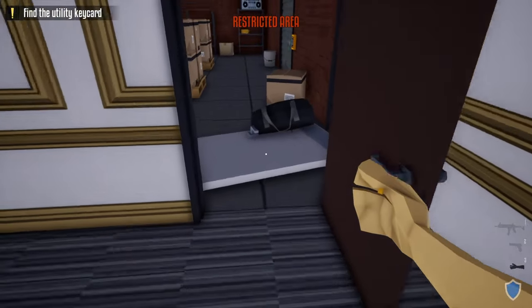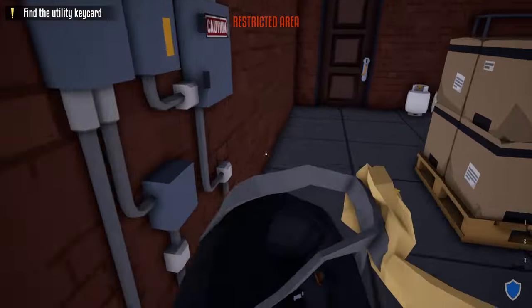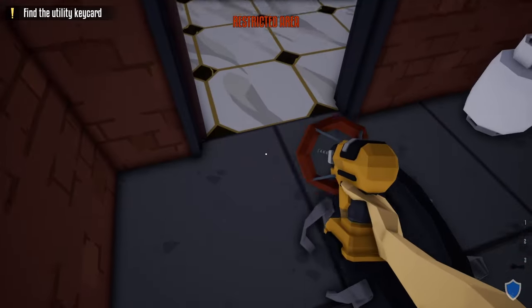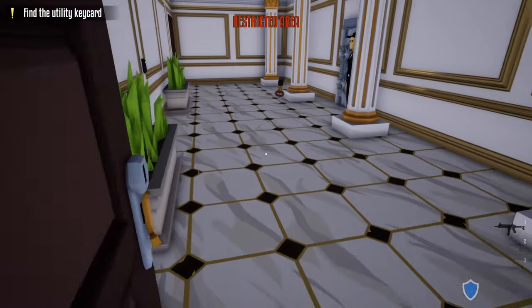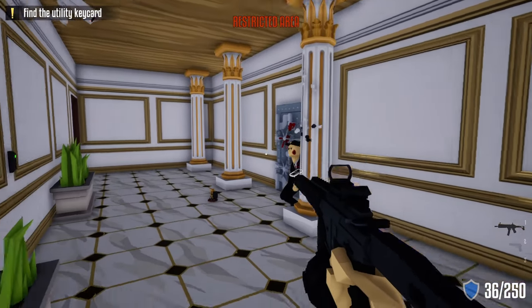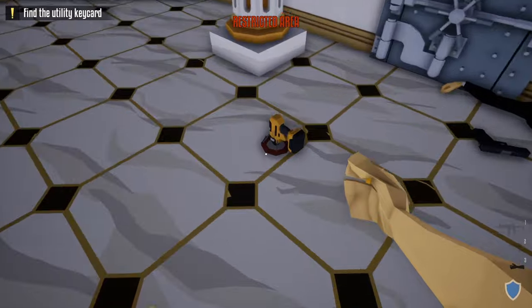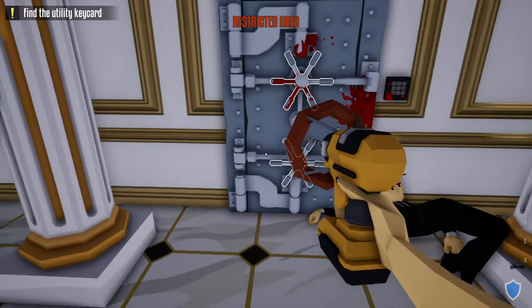Next we're going to grab our duffel bag, go over to this door, take our lockpick out and unlock this doorway. After unlocking this door, take our sticky drill and throw it inside. Shoot the guard inside, take his phone, do the check-in on the wall. Then grab the sticky drill and place it on the top lock.